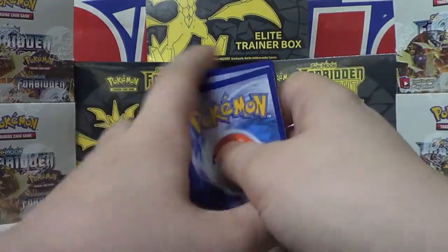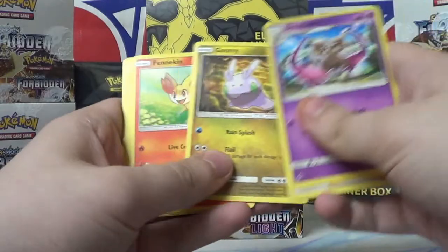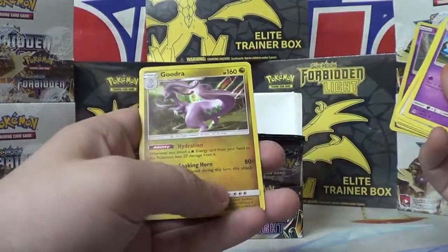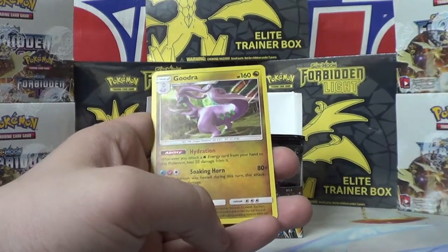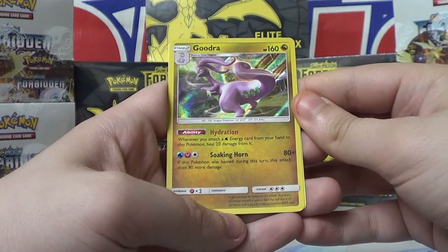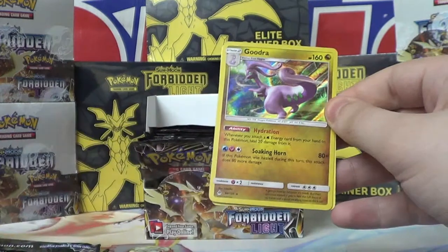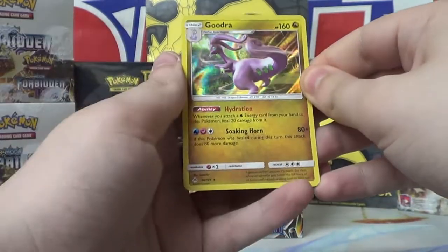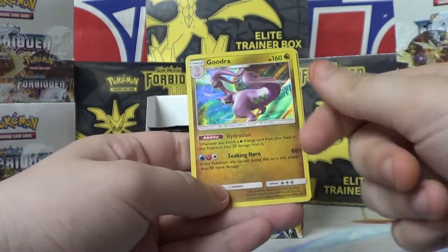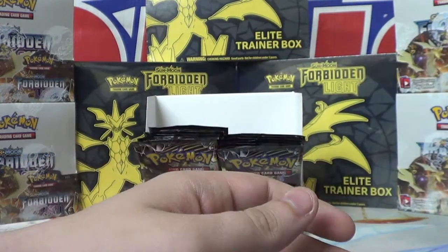Code card, three to the front: Doublade, Judge, Aquarinad, Goomy, Fennekin, Inkay, Pancham, Dewpider, Reverse Holo Inkay. Oh hey, here's a Goodra — I dig Goodra. Whenever you attach a Water Energy card from your hand to this Pokemon, heal 20 damage from it. Soaking Horn: 80 plus — if this Pokemon was healed during this turn, attacks do 80 more damage. This is actually a pretty good card — you just have to run it in a very specific type of deck.